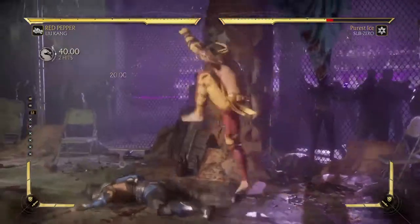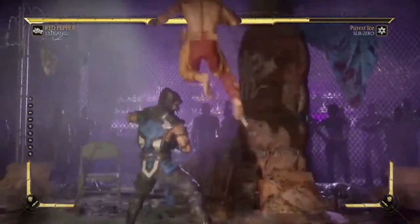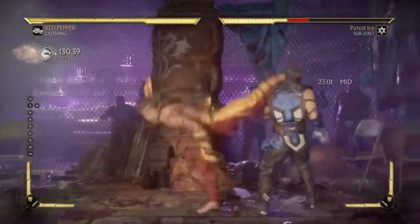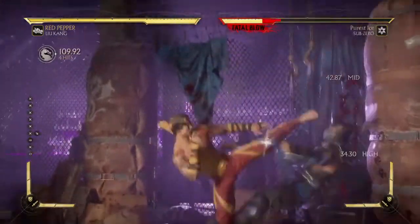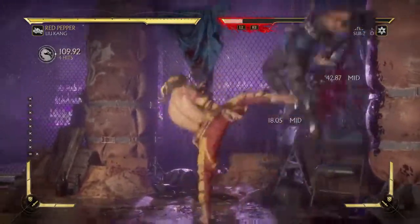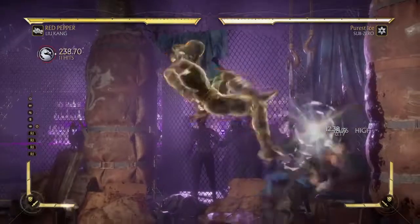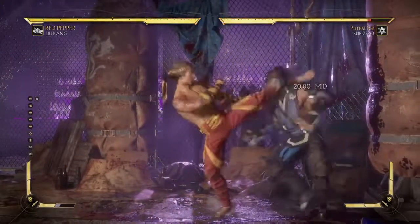With that being said, in order to keep the pressure consistent, you have to neutral jump. It's all about the neutral jumps and the hit confirms, because if you don't hit confirm and you constantly do the same combo, somebody will easily catch on to what you're doing.